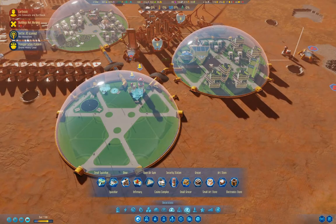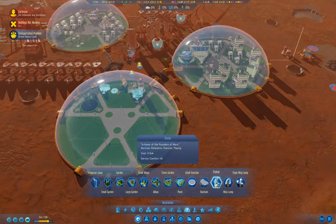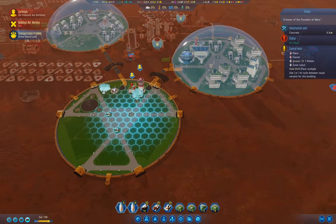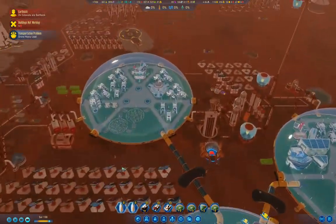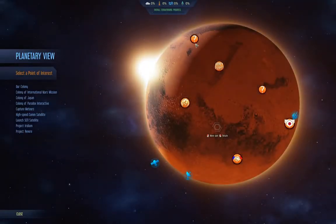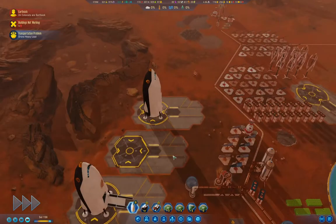I'll go into decorations and put statues around the middle here. That'll give that some — there are more anomalies up here. We'll send expeditions to those.